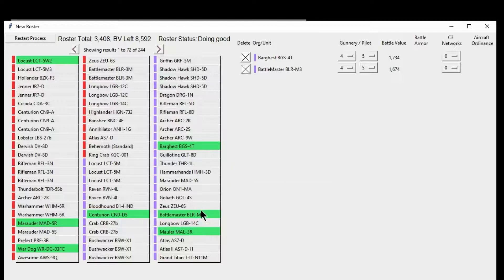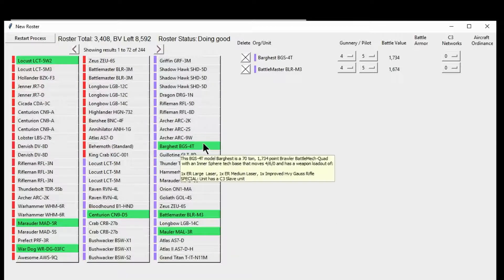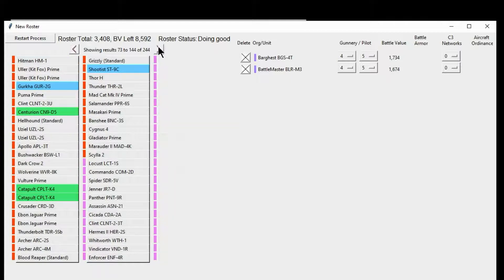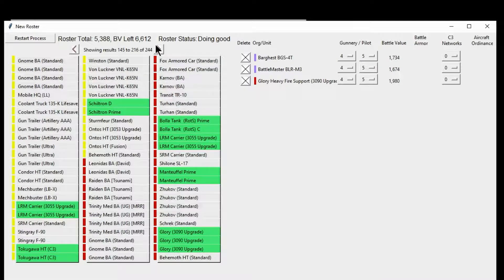If you see a unit in green like this, this means that they are a C3 unit. And it can be a C3 Master, C3 Slave, Boosted Master, or Boosted Slave — it doesn't matter, as long as it can be part of a C3 network. I'm also going to go ahead and come over here and add a Glory Fire support tank.